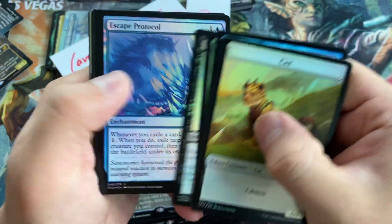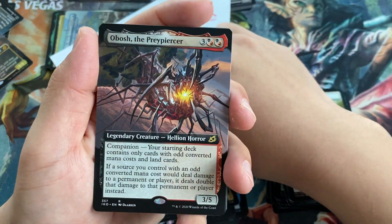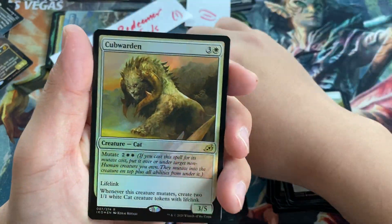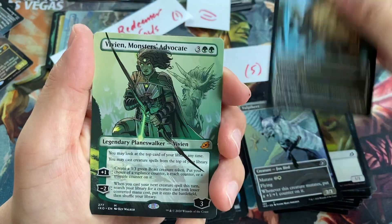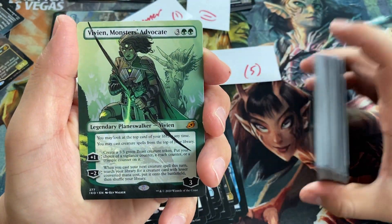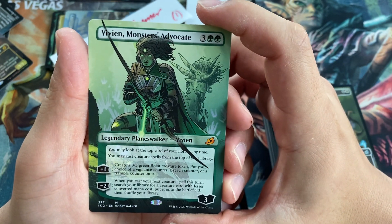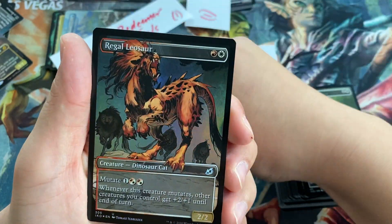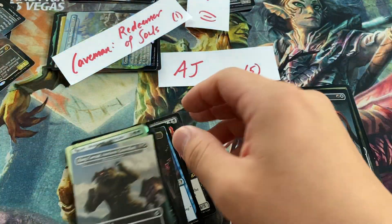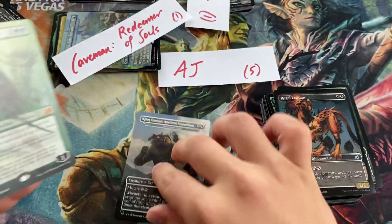Got some foily boys — Dredge the Mire is our commander card. Full art Obosh the Preypiercer, a foil Cub Warden, Lopakeet, Majestic Oricorn. And I forgot these were still in the boxes — a Vivien, Monster's Advocate is our mythic planeswalker, alt art, beautiful. King Caesar Ancient Guardian, and a Regal Leosaur. Wow, what a box — what a box, man!